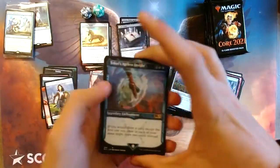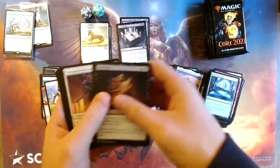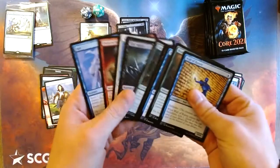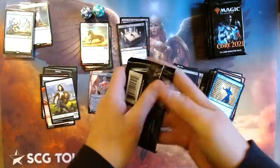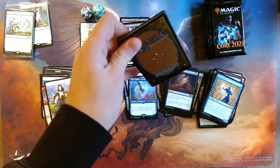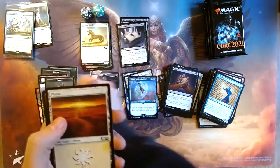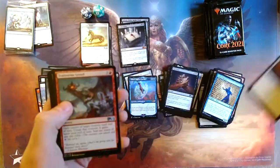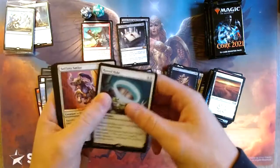I can't believe we still got two mythics even though we've gotten mediocre stuff in the other packs — these are two solid pulls right here. Teferi's Ageless Insight — I'm pretty sure this goes infinite in combos with some other stuff, so that's pretty solid. As with these pre-release packs, we are opening these because they do not have very much resale value, and they're fun to open. You get a little extra card bonus thing in there.